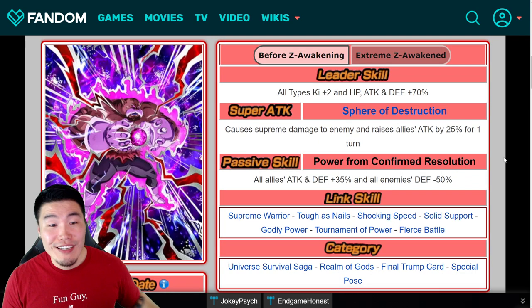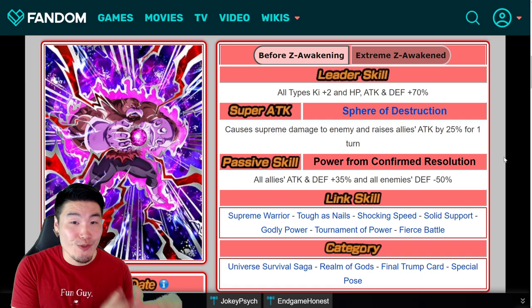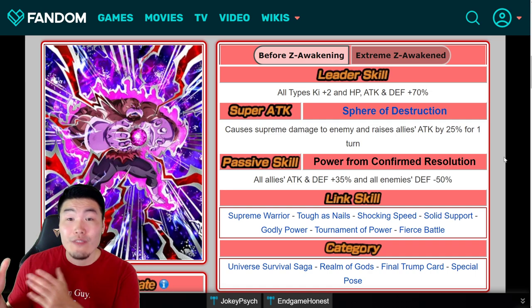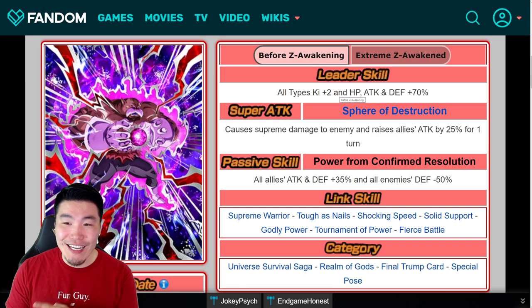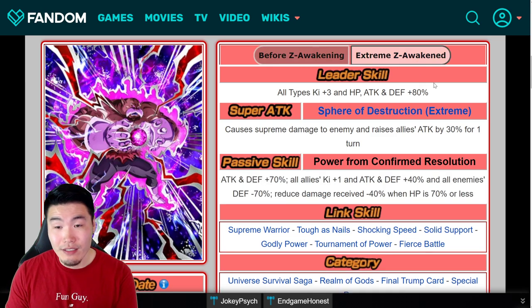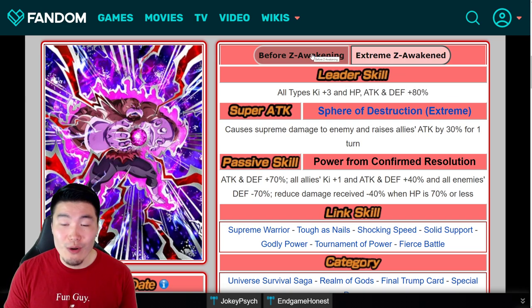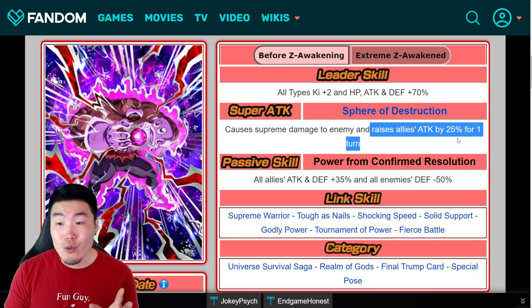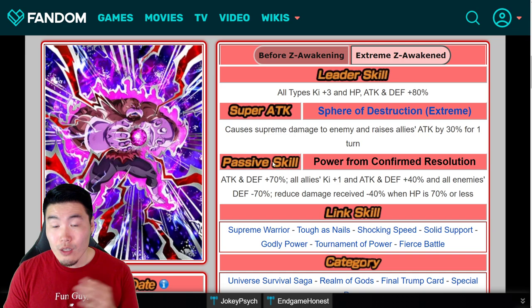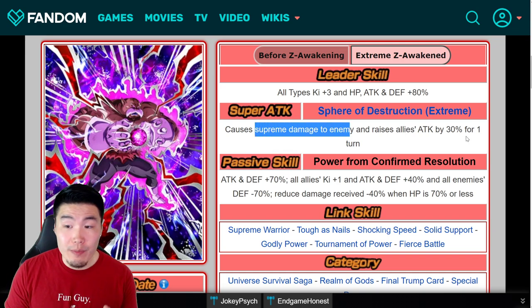Let's move on to Toppo, who I am very excited for because Toppo was already extremely useful and now he's even more so. His old leader skill was All Types Ki+2, HP, Attack and Defense plus 70%. New leader skill is All Types Ki+3, HP, Attack and Defense plus 80%. His old super attack was Supreme Damage, raises allies' attack by 25% for one turn. New super attack is Supreme Damage, raises allies' attack by 30% for one turn.